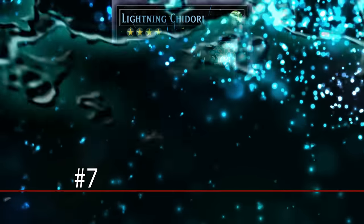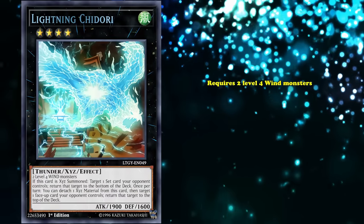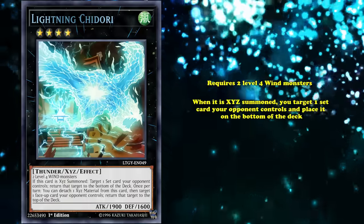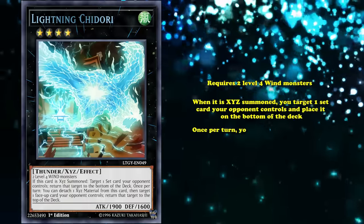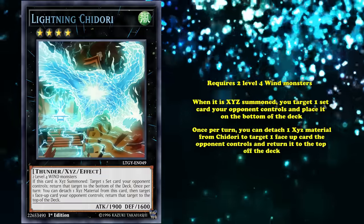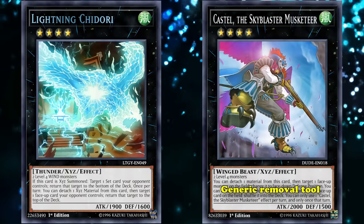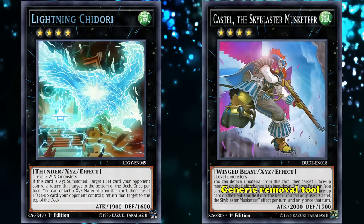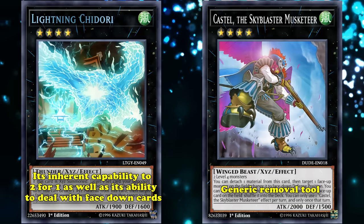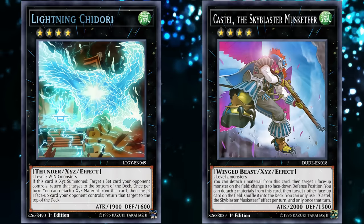Continuing our elemental theme, next up at number 7 on this list, we have Lightning Chidori. This is a Wind monster with 1900 attack that requires two Level 4 Wind monsters as materials. When Chidori is Xyz summoned, you can target one set card your opponent controls and place it at the bottom of the deck. Then, once per turn, you can detach one Xyz material to target one face-up card your opponent controls and return it to the top of the deck. Lightning Chidori is an immensely powerful card — leaps and bounds stronger as a removal effect than Castel, because of its inherent capability to 2-for-1 as well as the ability to deal with face-down cards.